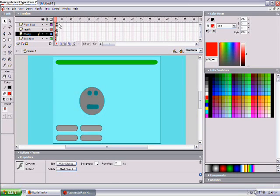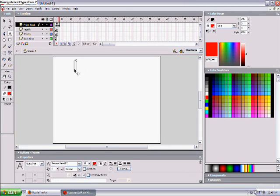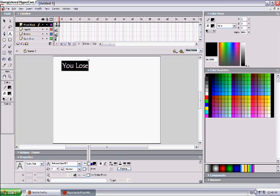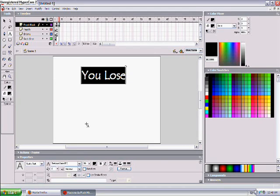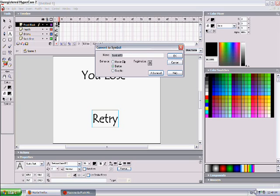I'm gonna press F7. I'm gonna make the losing thing. This is very simple — you lose. I'm gonna make it black. Now the retry button — highlight and retry. F8. Retry.